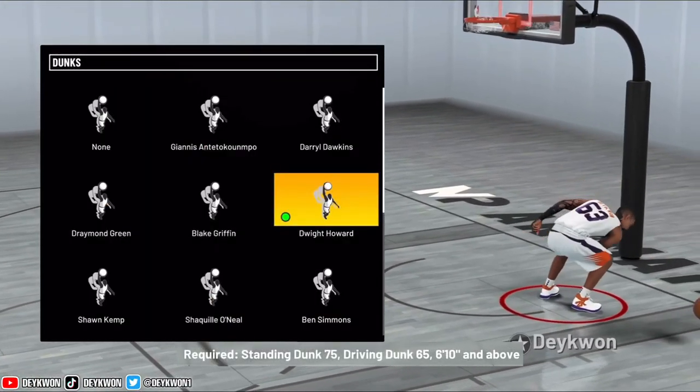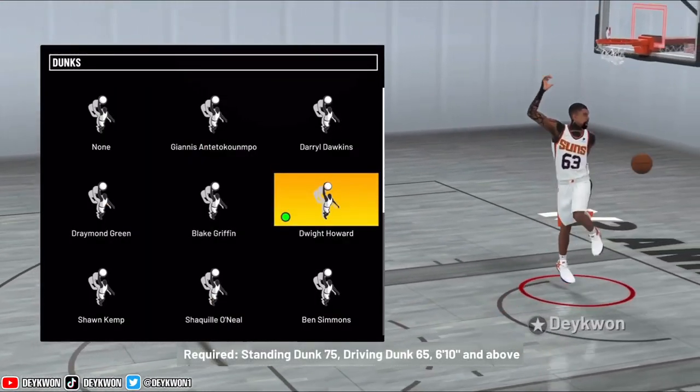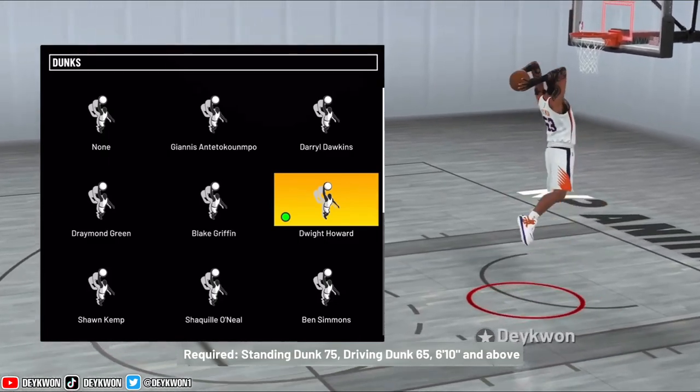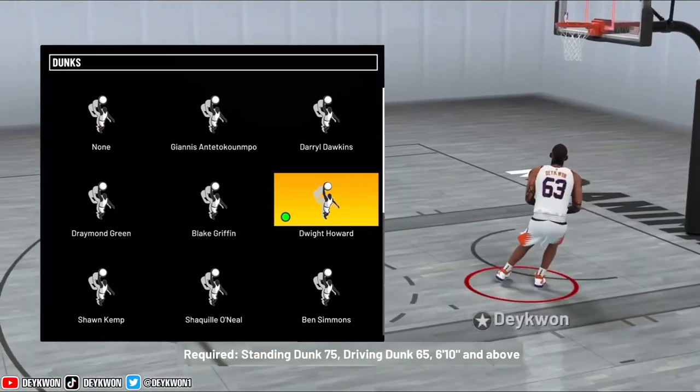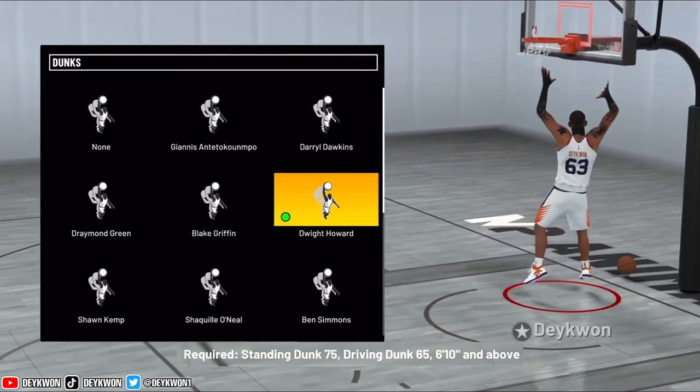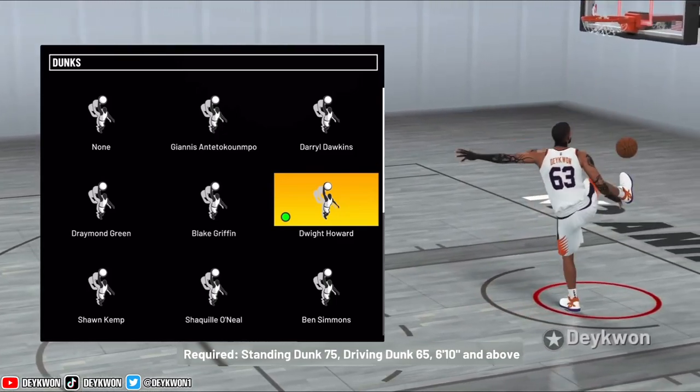What's good y'all, it's your main man Daquan and I'm back with another video. In this video, we're gonna be seeing how good is the Dwight Howard dunk package in 2K22. In this dunk package, there's about 8 animations. We're gonna be reviewing some clips and doing a breakdown at the end.